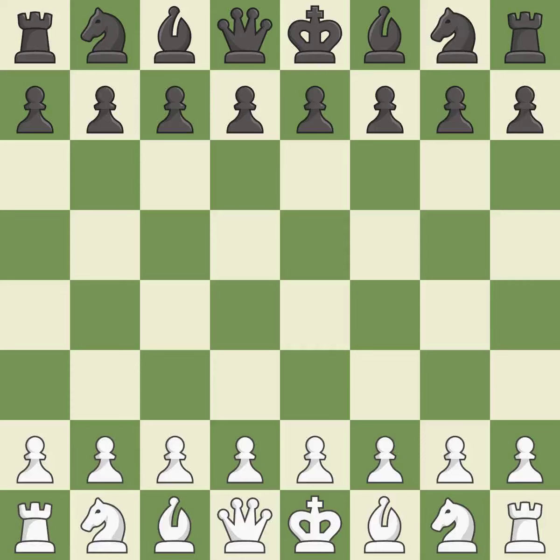Sicilian Defense, Canal Attack. The game features moves including C6, BD7, Re1, NF6, C3, A6, BF1, BG4, and H3 — a sharp, back-and-forth game where both players had chances.